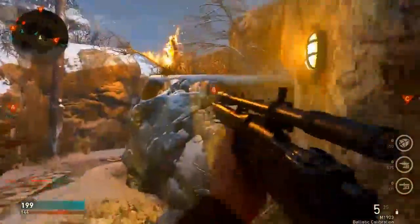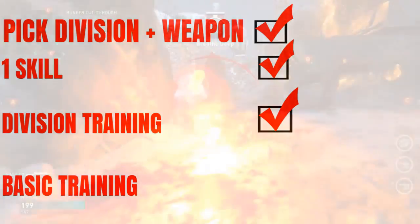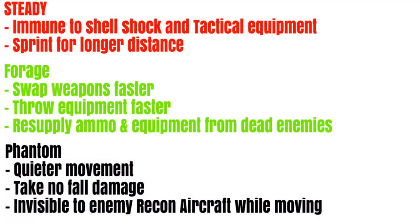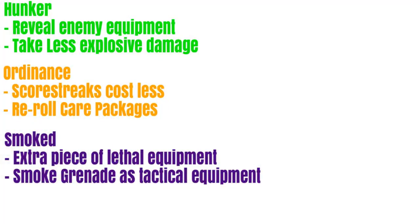Once you've picked your division training, division skill, weapon arsenal, and division class, you can pick a basic training - and these are available for all divisions. The first is Steady: immune to shell shock and tactical equipment, and sprint for a longer distance. Next is Forge: swap weapons faster, throw equipment faster, and resupply ammo from dead enemies - like Scavenger. Phantom is like Dead Silence: quieter movement, no fall damage, and invisible to enemy recon aircraft while moving. Hunker lets you reveal enemy equipment and take less explosive damage.